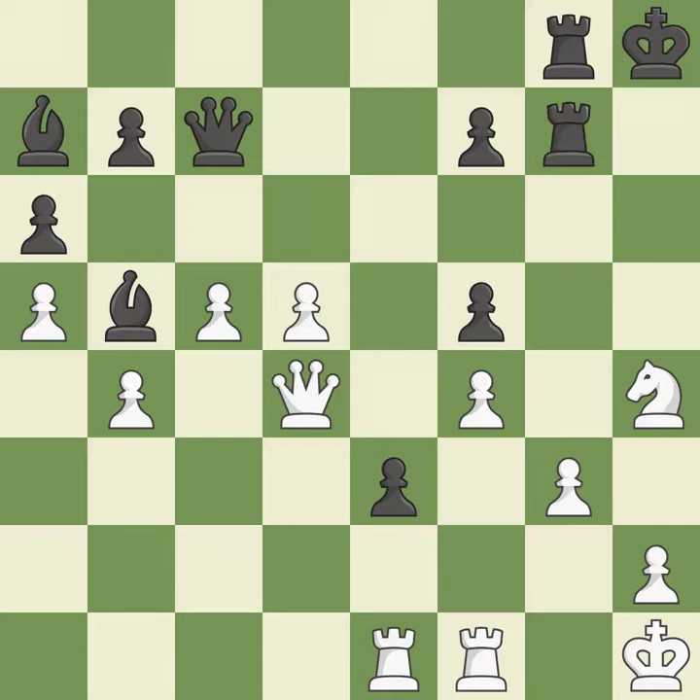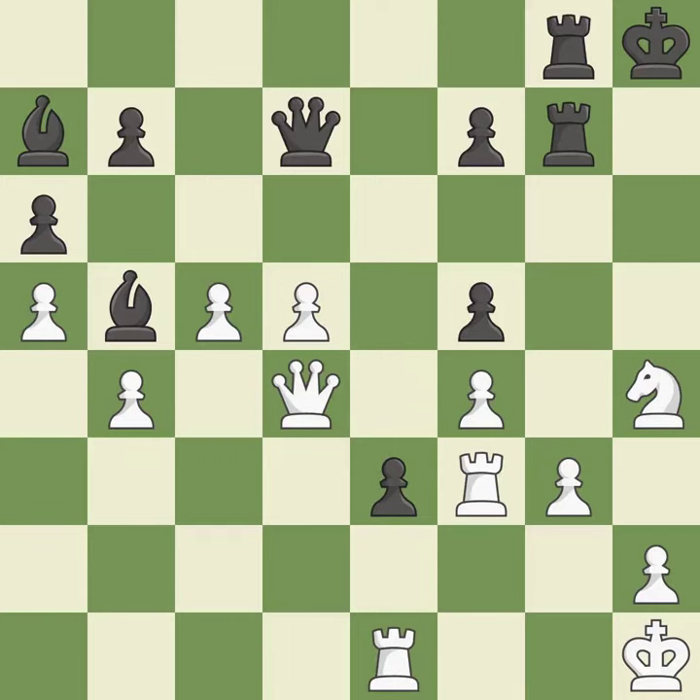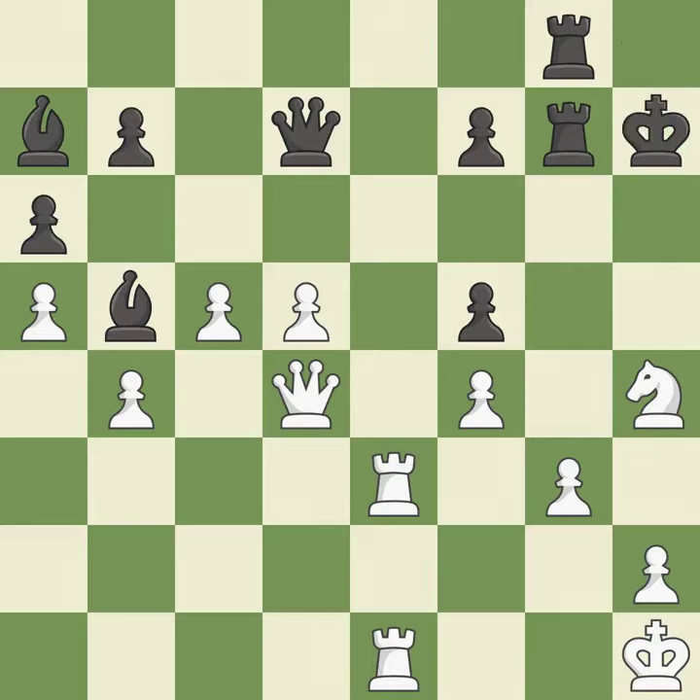This prevents a queen on the other side from checking — it is quite good. The rook is now on a square that is more secure — it is quite good. A pawn that was being attacked and had no defenses is now protected — that's good. The rooks are coordinated and powerfully doubled on the file. This is the only move that works — it is a great move. That's fine — it is good.